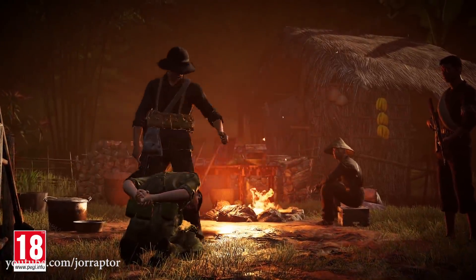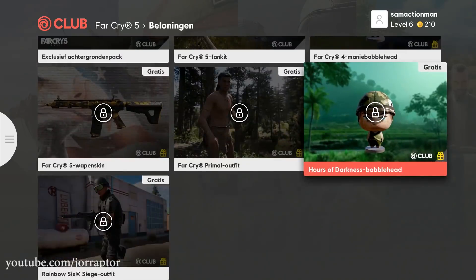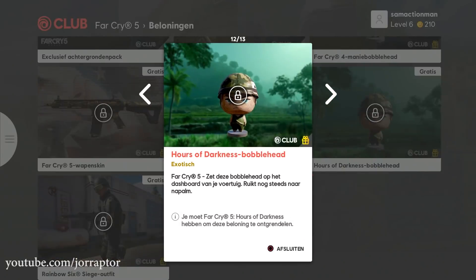The Hours of Darkness bubble hat is now in the Ubisoft Club section of the game, but it probably unlocks only if you have the DLC installed. Here we can already take a look at what it will look like in the game — by the way, the text is in Dutch, sorry about that.